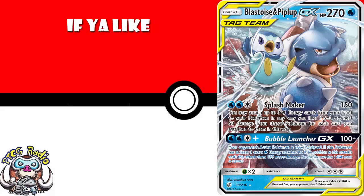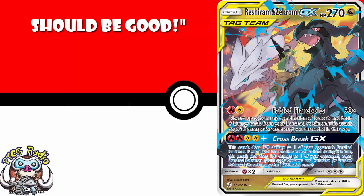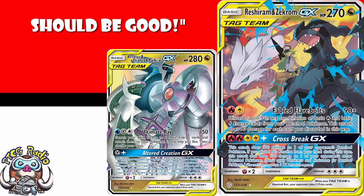Now, there are ones like Reshiram and Zekrom, and like the Creation Trio — Arceus, Dialga, and Palkia — that are very good cards that are going to make very good decks. I do think these are two you should consider, but by the same token, they are decks in and of themselves. So if you want to play the deck, buy them. If you don't, don't. But they are the two tag teams from the set which are likely to get very expensive, so if you wait to buy them, you might find yourself paying a little bit over the odds.